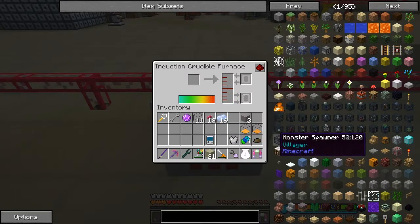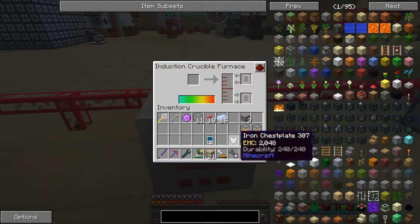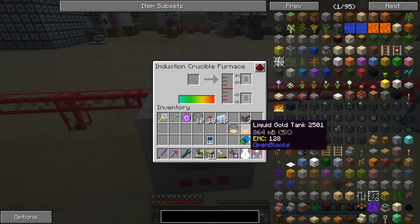So they have their uses. Iron should also work. And this is then liquid iron - it's not molten iron, which is important for some of the recipes. These will all be liquid steel.